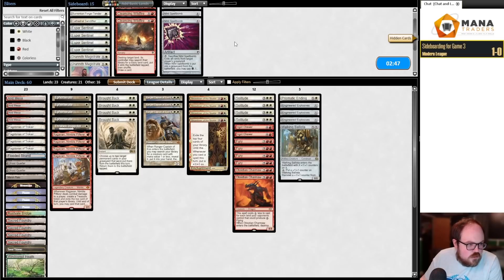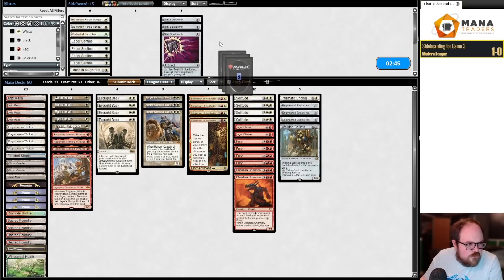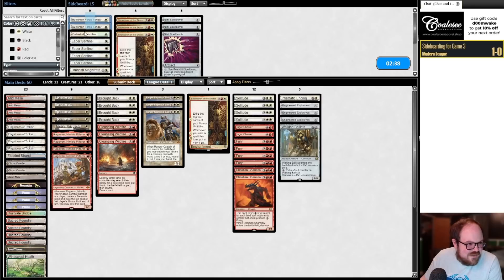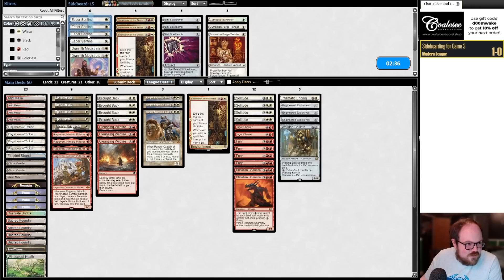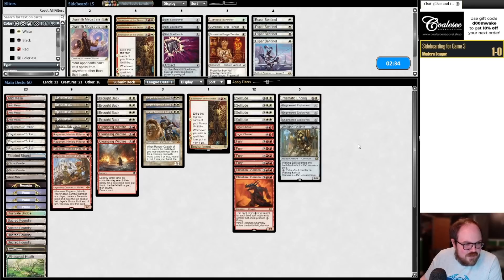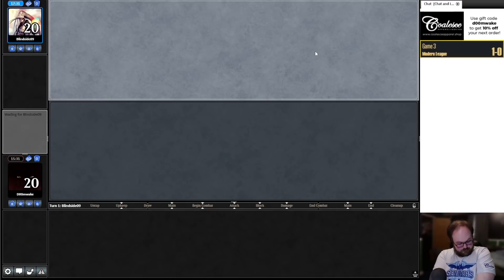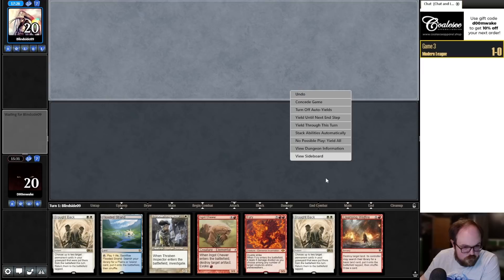Game 3 — do we want to make changes? I just realized I sideboarded out Cleansing Wildfire against Urza Saga — what am I doing? I'm sure people were screaming at the screen. That's really dumb. Let's fix that. I can afford the trim on red cards because I'm bringing in Chewer and Charmaw. This hand is weird — only one land. I think it's bad, but if we draw a couple of lands this hand is great. If we draw two lands back to back we can go turn 3 Fury, evoke Chewer, Brought Back both of them and completely annihilate their board. But it's a one-lander, so I'm taking a mulligan.